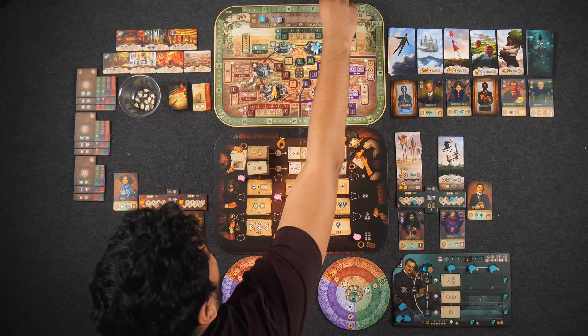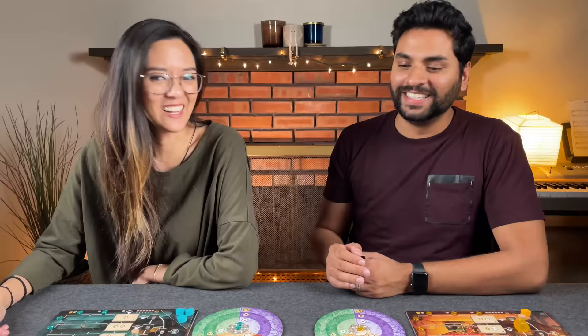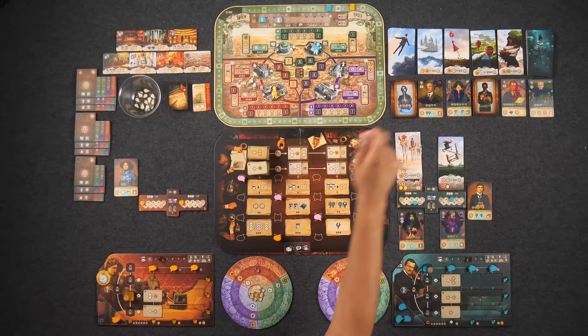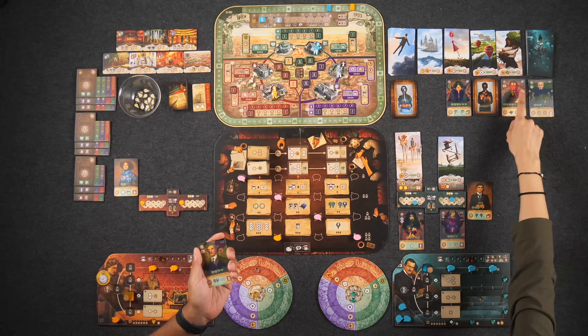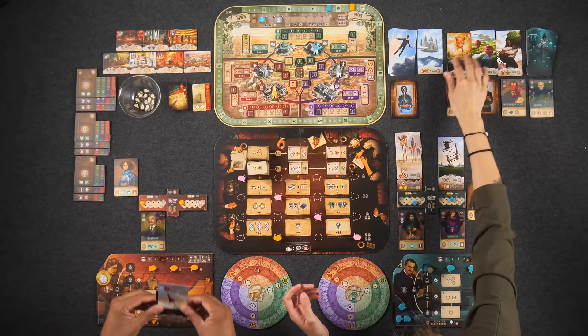Now I get to draft two new clients. I'll take this one because they only require four therapy points — cheaper. I'll draft this client because when you play a newspaper card, you can play an additional one. I identified I might need her, which is why I grabbed some newspaper articles. We refill the display. Naveen is also drafting and sets up the therapy trackers — five total hearts for one client, four for the other. Naveen covers one therapy spot immediately to score one point.